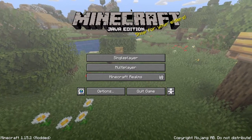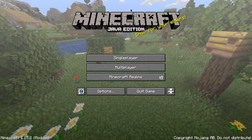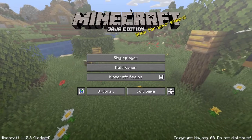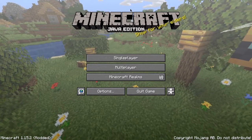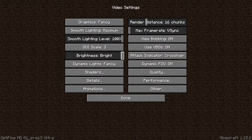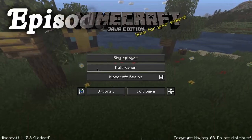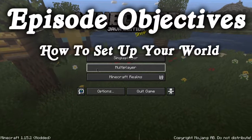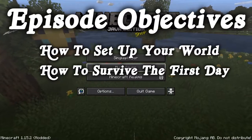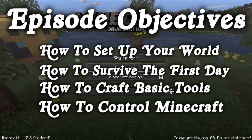Last episode we looked at where you could purchase Minecraft, how you could install future beta releases or snapshots, and how to install a lightweight mod for better performance. In this episode, I want to teach you how to set up your world, how to survive through the first day, how to craft basic tools, and how to interact with the game.